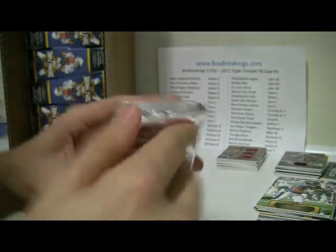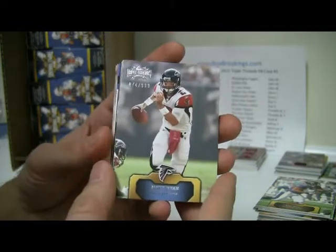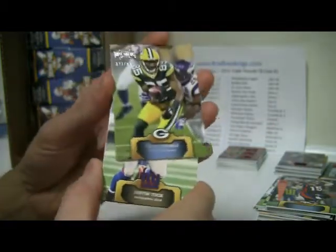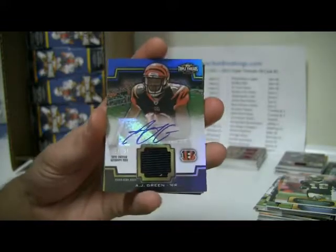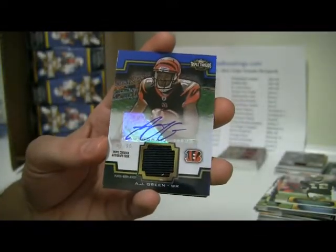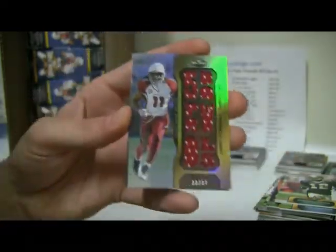FYI, we do have another case up on the site — number two is ready to go, actually sitting right behind me now. Matt Ryan, number nine, $9.99. Tebow out of $9.99, Justin Tuck again out of $300, Greg Jennings out of $9.99, and Marquise Colston out of $250. First hit: AJ Green — Unity Auto Relic, 62 of 90 — nice hit for the Bengals. And then upside down: Larry Fitzgerald, 22 of 27, Triple Relic — nice hit for the Cardinals.